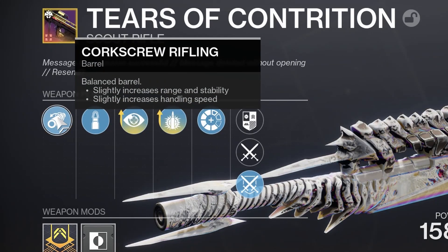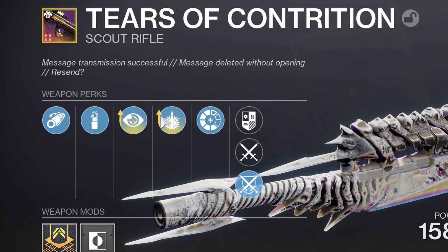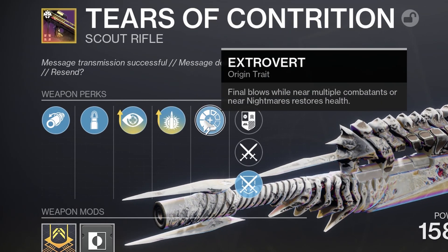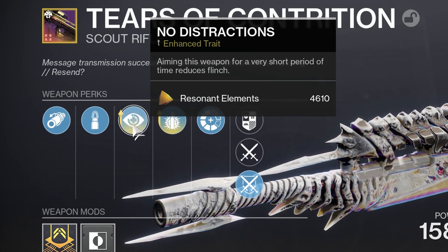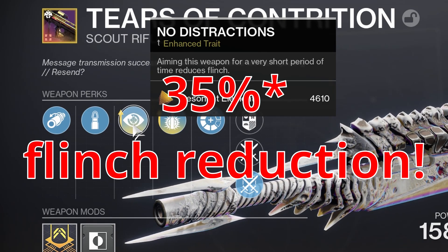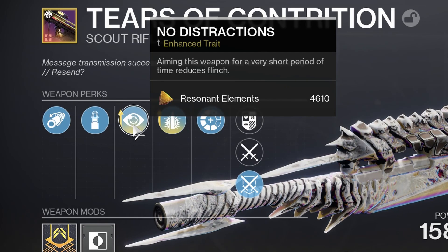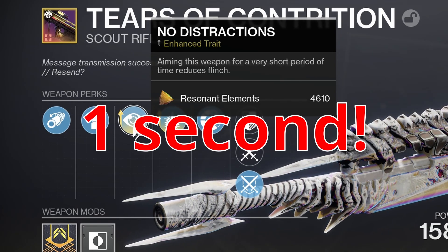Let's check it out. I have Corkscrew Rifling, Steady Rounds, Enhanced No Distractions, and Enhanced Explosive Payload, finished off with Extrovert — more of a PvE perk, but it's there. No Distractions is absolutely beautiful: aiming for a very short period reduces flinch by around 35%. When enhanced, it procs in about 0.5 seconds — so by the time your reticle is fully on screen, No Distractions is already active.